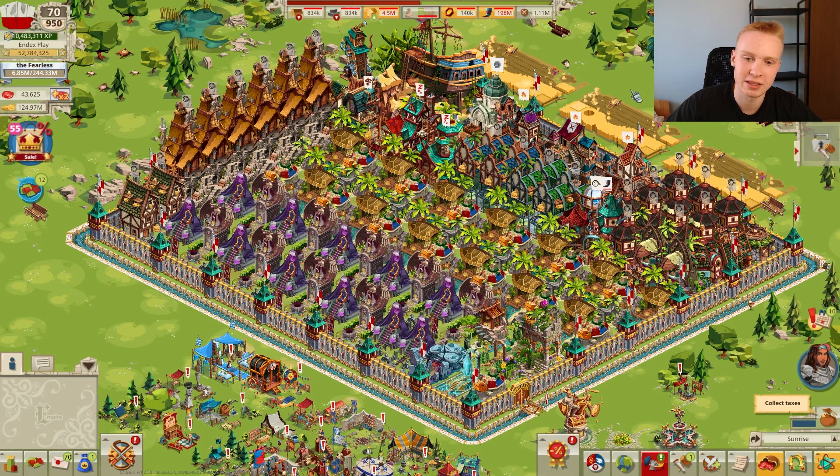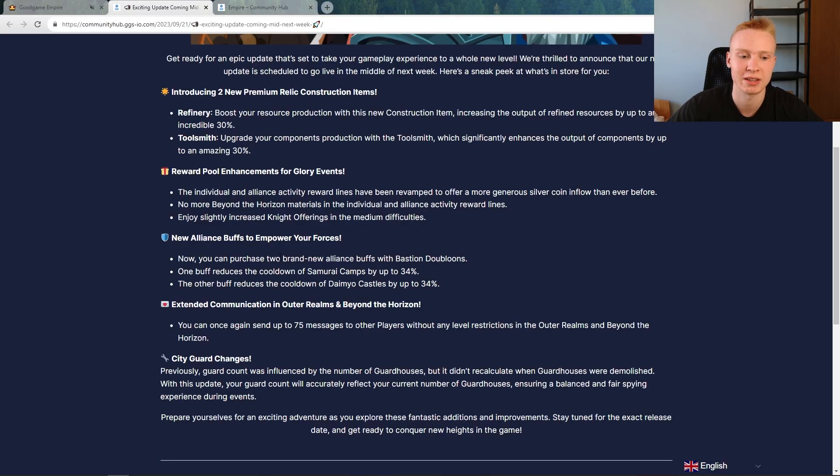The second change in the September update is changes to the glory events reward pool. Both individual and alliance rewards are changed in that Beyond the Horizon materials are removed from the rewards completely, replaced with gold and silver coins instead. You're going to get way more silver and gold pieces for purchases at the master blacksmith, at the cost of fewer Beyond the Horizon items. Also, some offerings to Ulric will be added to these rewards as well.